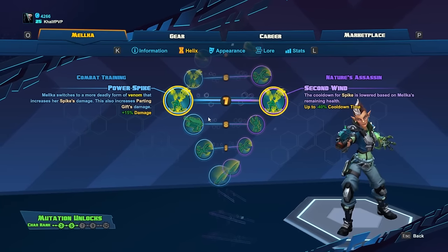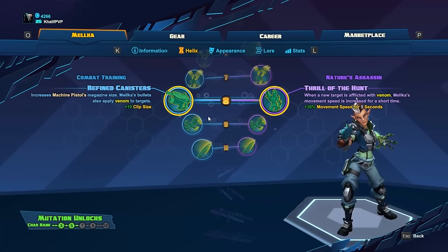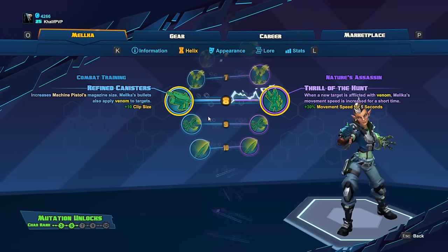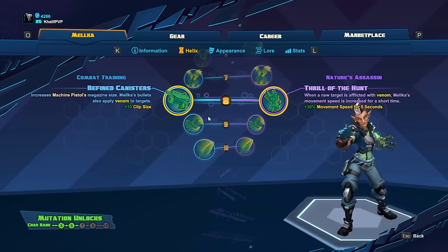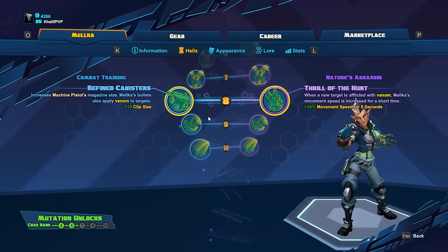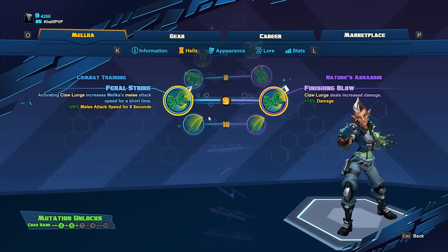Level eight is actually where you start becoming super deadly. You get blue once more, which makes your auto attacks apply venom as well as increasing your clip size. This is where you start seeing a tremendous amount of damage because every single shot from your gun is now applying venom, and that means it's ticking down constantly. For level nine, it's kind of a dealer's pick — you can pick Finishing Blow for extra damage or my personal pick is Feral Strike.